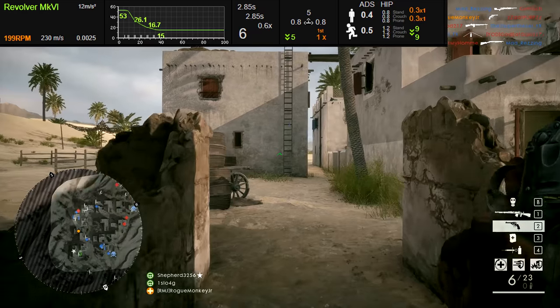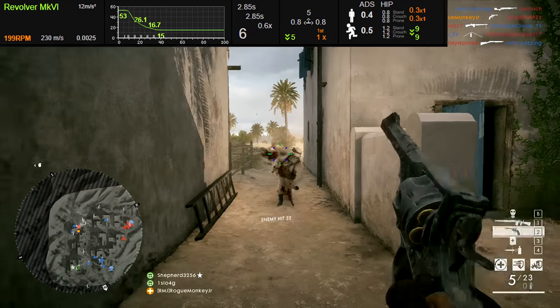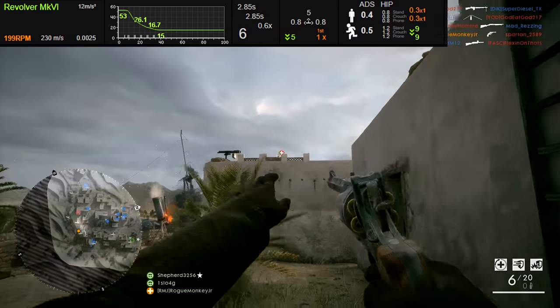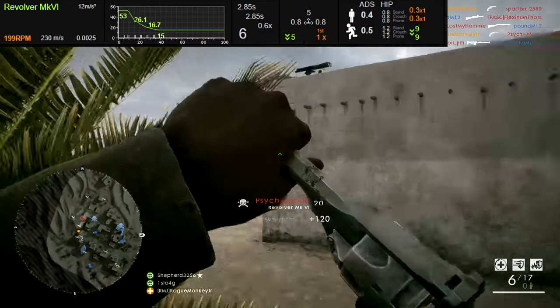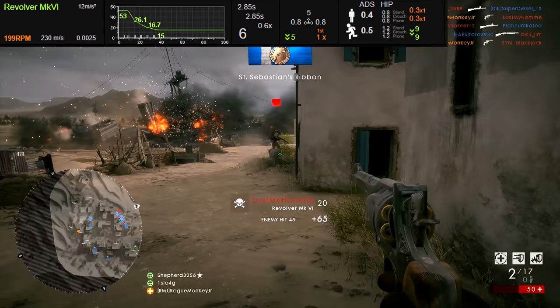A respectable fire rate of 199 rounds per minute makes it so that you won't feel too outgunned by people with fast-firing rifles or fast-firing SMGs, although you are not going to enjoy your time if you miss with this weapon. Muzzle velocity is 230 meters per second, which is quite slow because it is a pistol after all. Bullet drop is 12 meters per second squared.